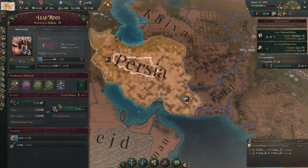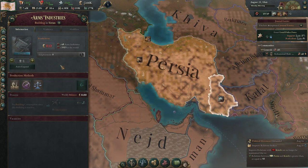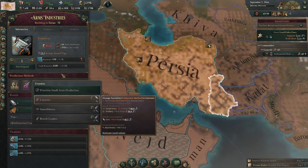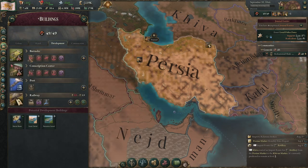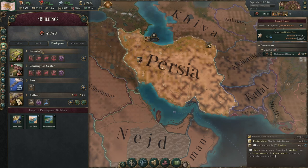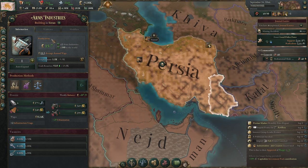The price of lead is fluctuating wildly. Here's our arms industry — we're going to set it to production method 2, making cannons, which produces artillery. Artillery and small arms are not in demand, so let's set up our military so that they are in demand. We'll move everything that we can — the barracks and the conscription sector. We're just upgrading everything that we can, which is going to make these extremely expensive and make it way more profitable for the arms industry.